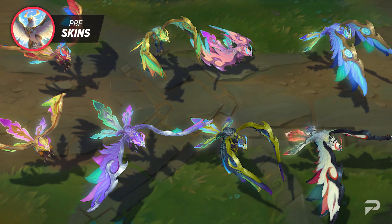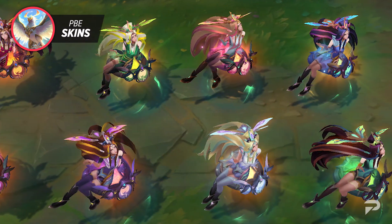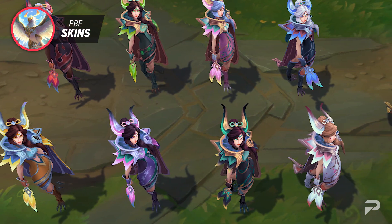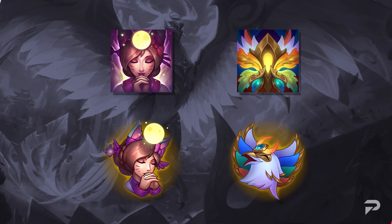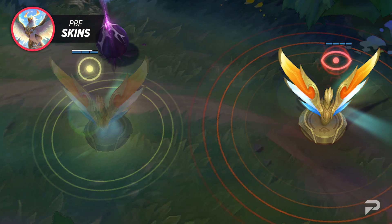Each of these skins boasts a bright and fairly vibrant color scheme that plays around the Phoenix theme. As of now, these Phoenix skins will only feature 8 chromas, but that's still quite a few customization options. It's safe to assume that all three of these new skins will cost 1350 RP. Alongside these skins, there are going to be two new icons and two new emotes featuring Phoenix Anivia and Full Moon Ari. Finally, we've also got a Phoenix Ward skin as well.